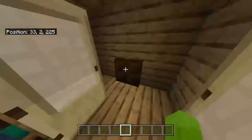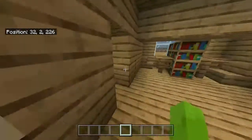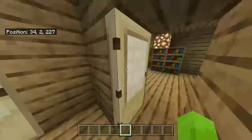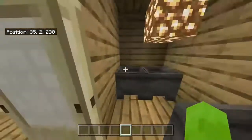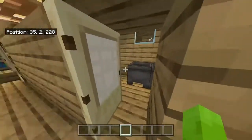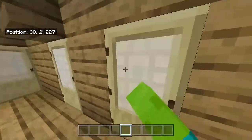And their closet — it's got a little doorway to underneath the stairs right there. And then here's their bathroom, got a bath, toilet, and sink. And then here's a little closet area.